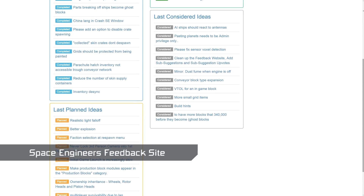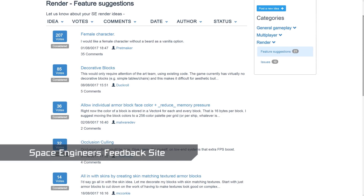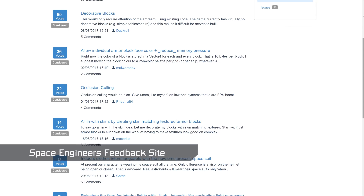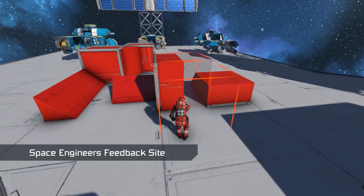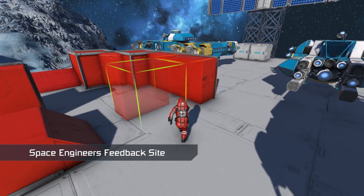So far, over 450 ideas have been submitted, 850 comments left, and 5,200 votes cast, with those numbers growing every day. The half armor blocks were the 5th most voted for feature on the site, and our guys did it in their free time because they wanted to make our players happy.